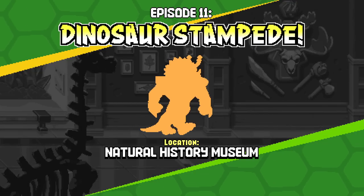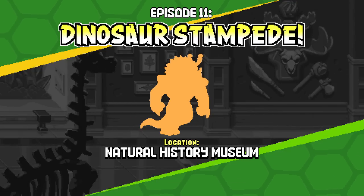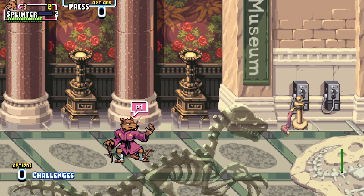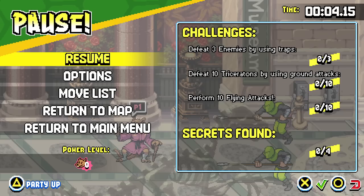Dinosaur Stampede! Natural History Museum. So before we get too into it, let's take a look at our challenges. We need to defeat three enemies by using traps, defeat ten Triceratons by using ground attacks, and perform ten flying attacks.